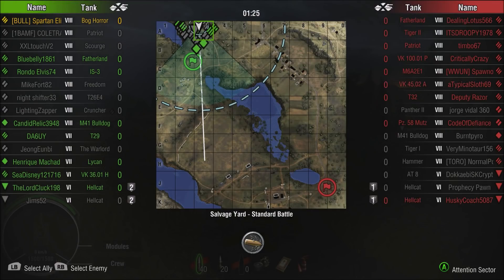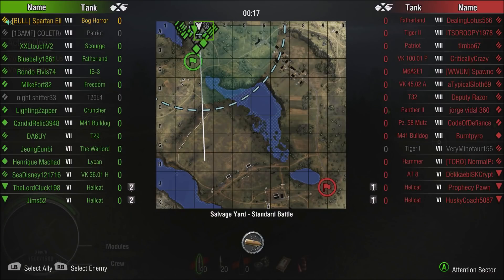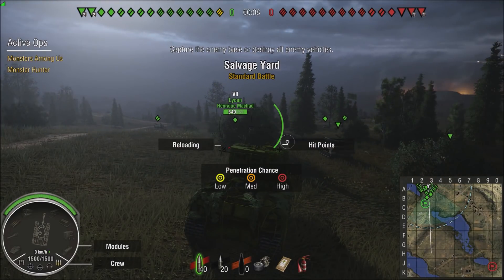Hello everybody and welcome back to World of Tanks. My name is Spartan Elite 43 and tonight we've got two premium tanks to bring out for you guys with an honest first look. The first of which is the brand new Bog Horror, aka the Mutant 6, with a green fuzzy carpet on it.